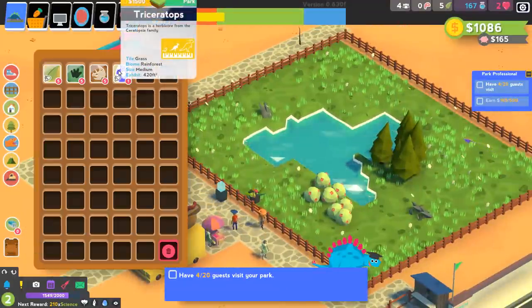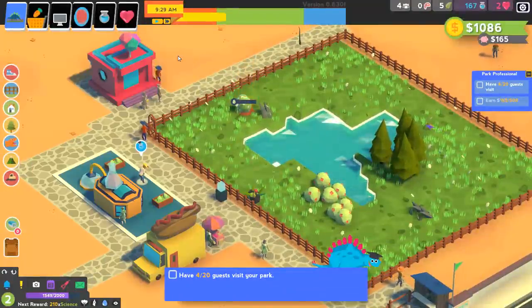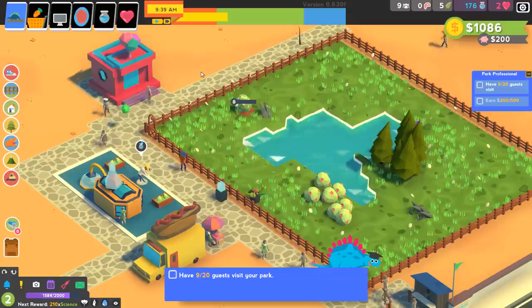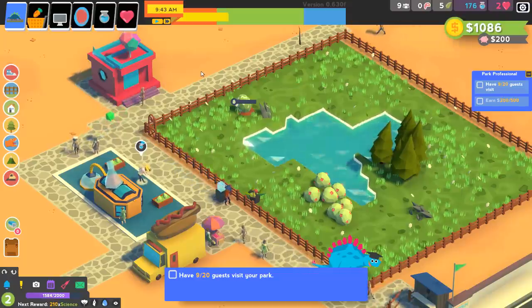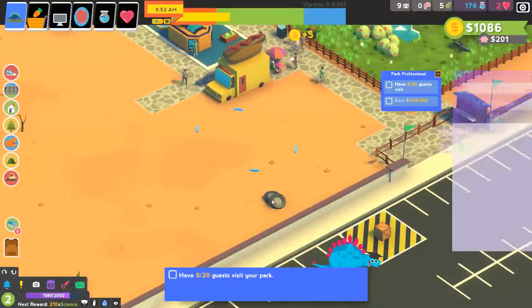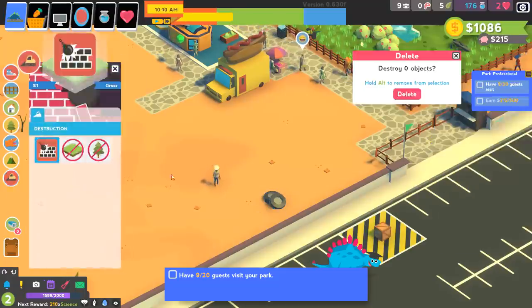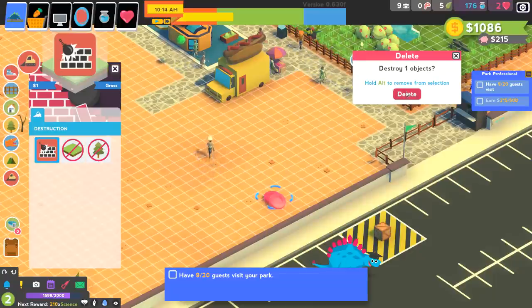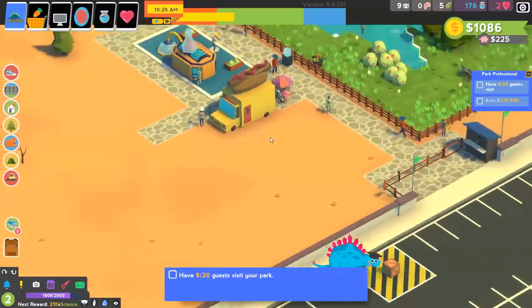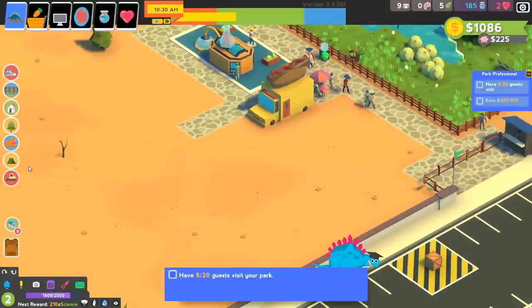As for our dino eggs, this dude likes to be in the rainforest — we'll have the egg hatch in there. These two herbivores shall live in peace with one another. This will not be a dinosaur battle royale — everything is going to turn out swimmingly. Now what do I do with these tires? I don't want to keep that junk — bulldoze it.